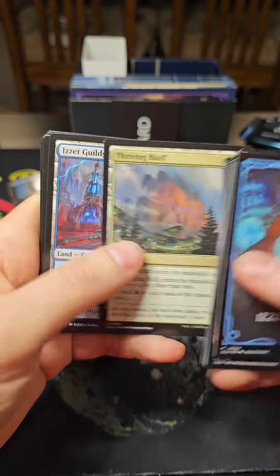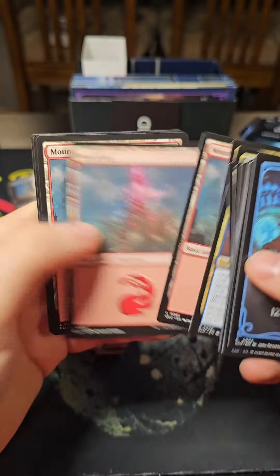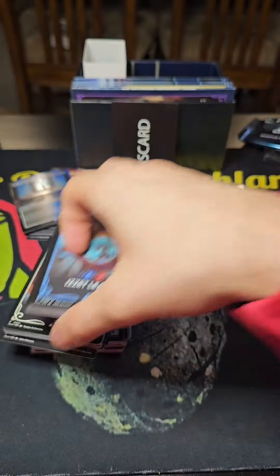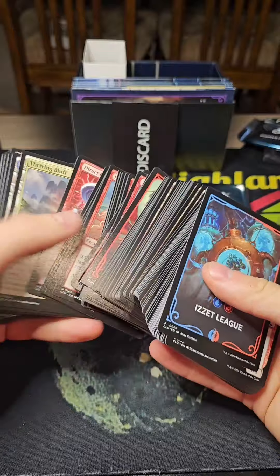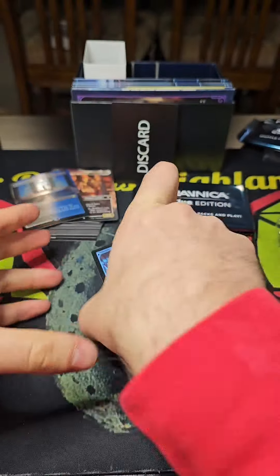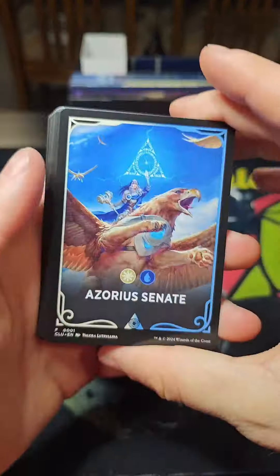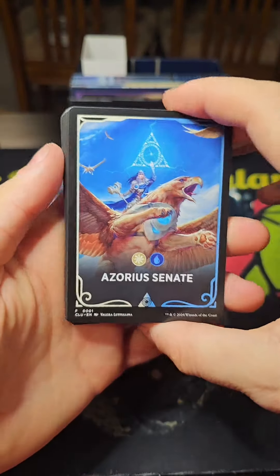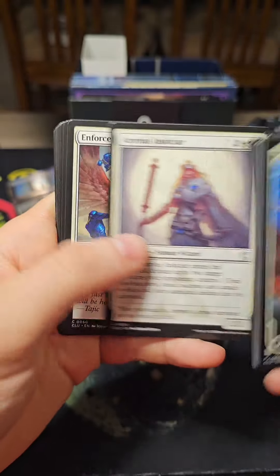Lightning Bolt, Izzet Signet again. So that was the same pack as before. Wait, is this the third — is it one we already opened? I think it is. Weird. So it is kind of randomized, but not totally. You're going to get a bunch of these Jumpstart-style boosters, but they could easily overlap. This one looks like an overlapper as well.